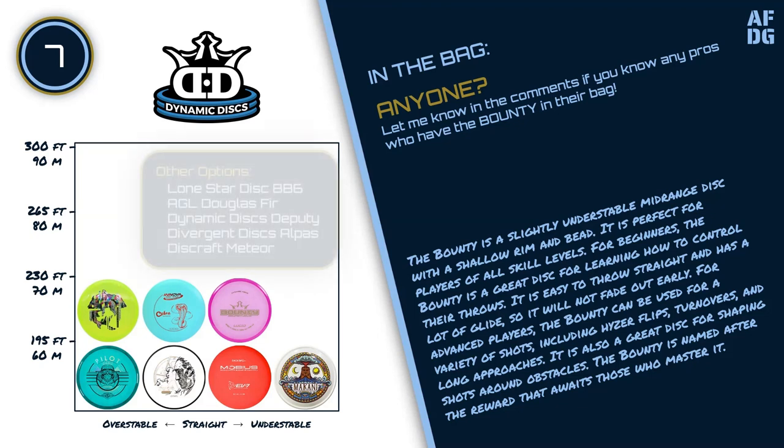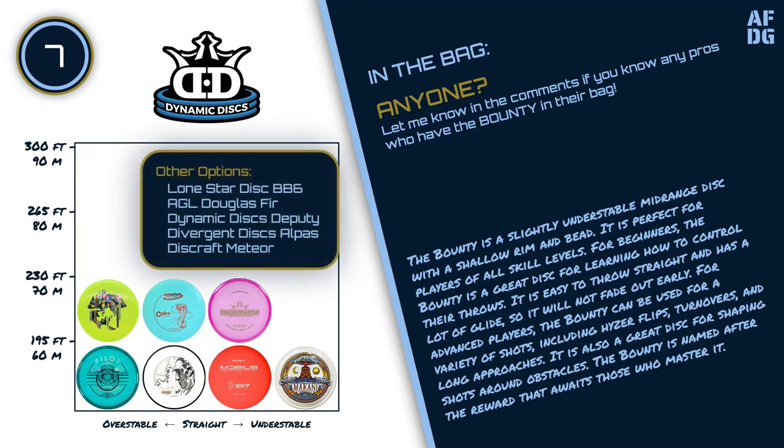The Bounty is named after the reward that awaits those who master it. Other options for this slot include the Lone Star Disc BB-6, Above Ground Level Douglas Fir, Dynamic Discs Deputy, Divergent Discs Alpas, and the Discraft Meteor.